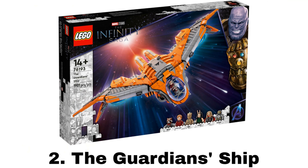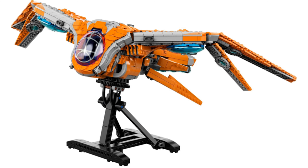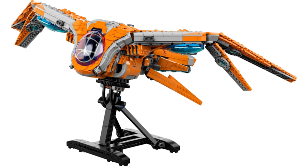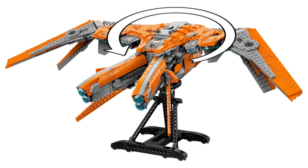Number 2 is The Guardian's Ship. It comes with six minifigures: Star-Lord, Thor, Rocket Raccoon in what is probably my favorite of his outfits, Groot with a much more accurate color than his previous versions, Mantis, and a Chitauri. The build is a massively improved Benatar that is much better than the previous one from 2018, being bigger, more fleshed out, and more detailed, made for a great display. It also has alright interior space for all the characters including multiple seats in the cockpit, and it comes with a stand that can spin the ship around.